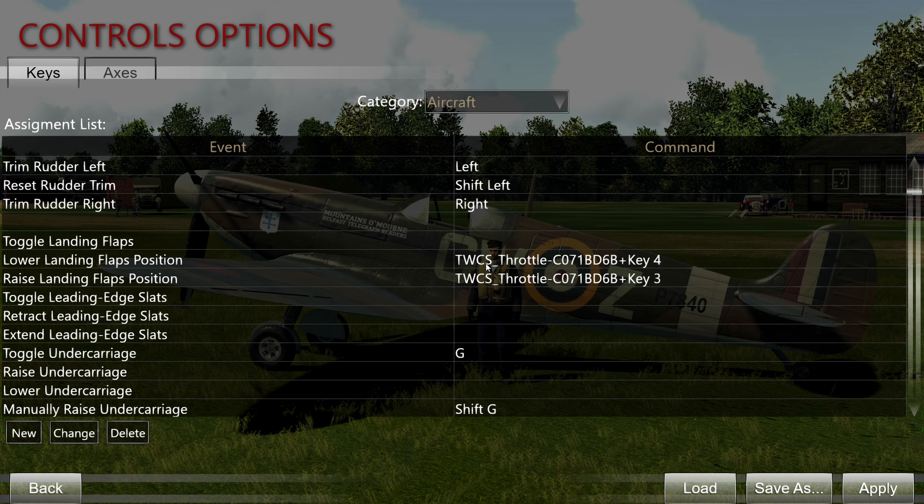Lower and raise landing flaps should be fairly obvious. I have this set to a two-way hat on my throttle, handy in combat for aircraft with split flaps. The P-40 flaps are hydraulically actuated and move very quickly, so they're very useful in combat. On 109s, the flaps are just too slow to use in combat. The Spitfire flaps are mostly just a down-or-up position — more for slowing down and getting down fast than generating lift. The Hurricane flaps are more useful but not as useful as the P-40.